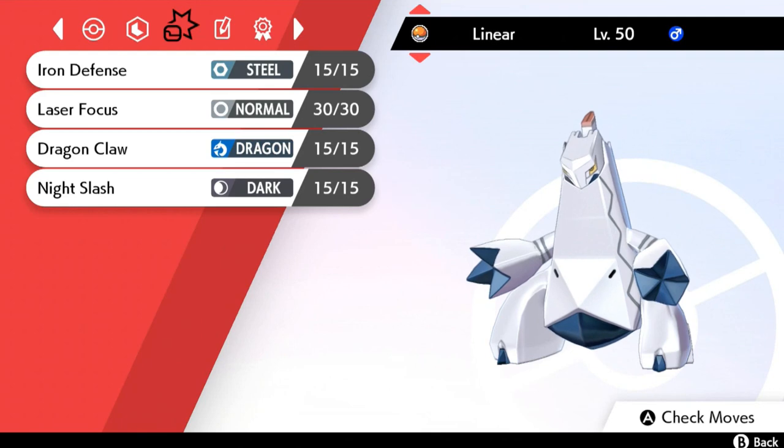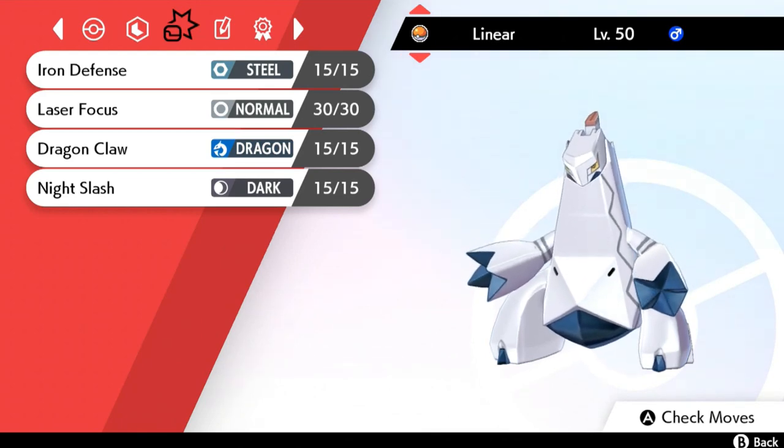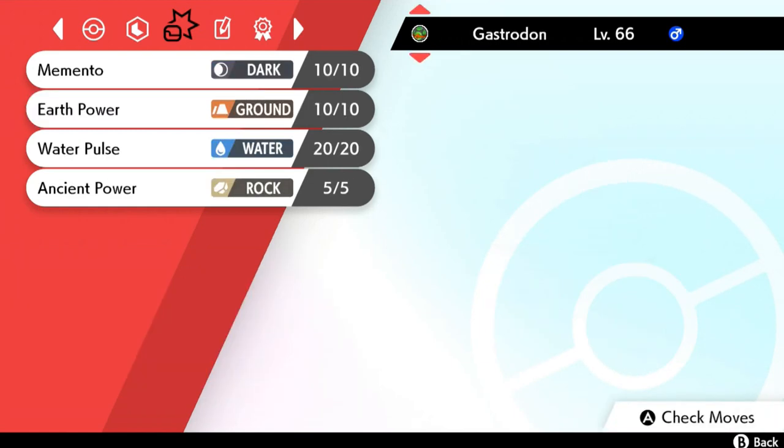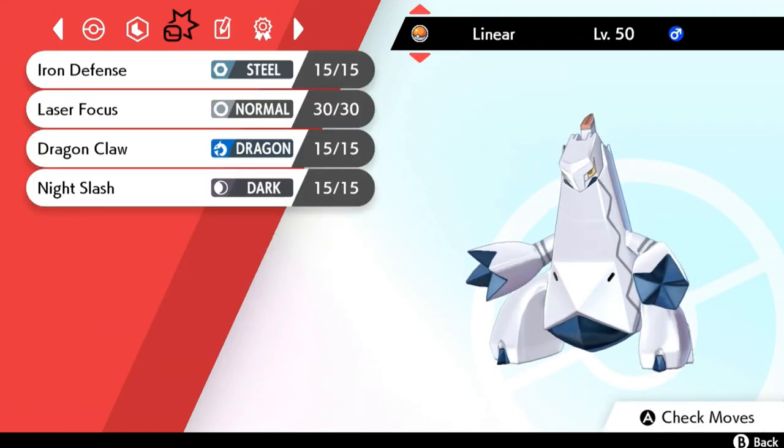Its moves are Iron Defense, Laser Focus, Dragon Claw, and Night Slash. Laser Focus means the user concentrates intensely and the attack on the next turn always results in a critical hit — I probably should have used that for Quack Ore. I'm really debating on using this Pokemon on this team.